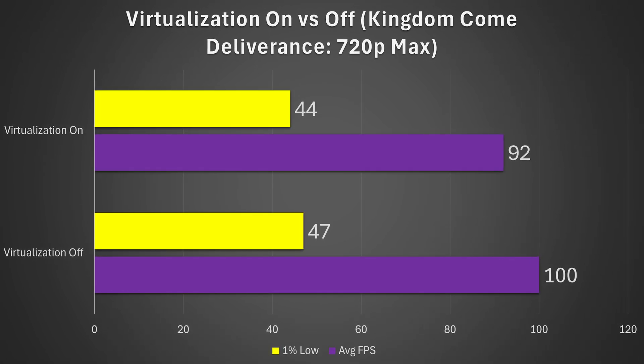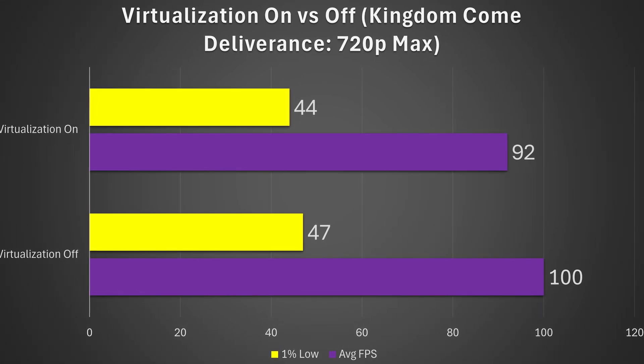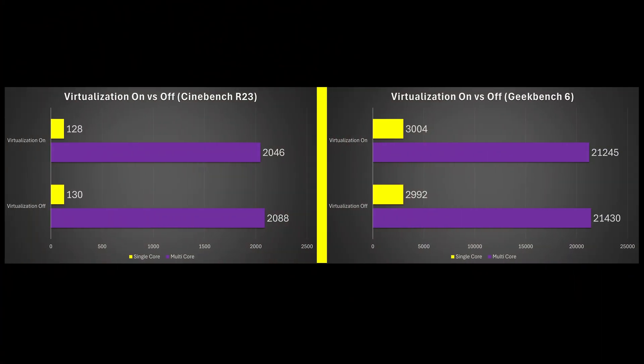Finally, we have Kingdom Come: Deliverance, 720p max settings. Here we got a 9% improvement to the average and a 7% uplift on the 1% lows. In terms of multi-core performance or synthetic benchmarks, with both Cinebench R23 and Geekbench 6 it's basically margin of error — they're essentially the same.